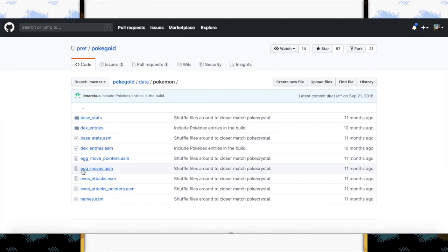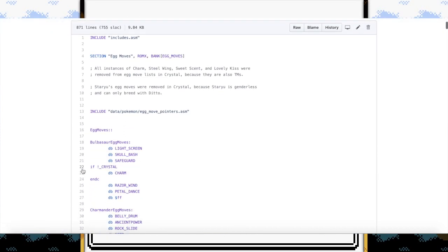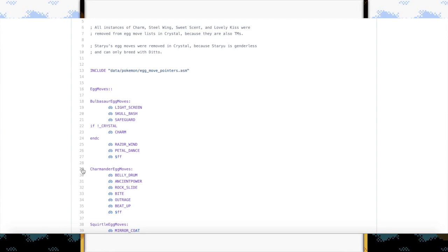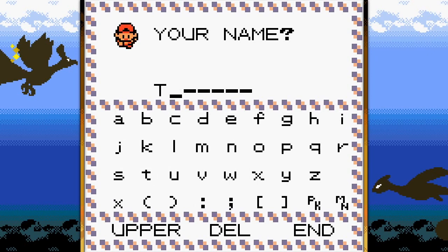Let's check out some of the egg moves — these are moves that a Pokémon just hatched can immediately learn from the jump. Some of these are nice: Bulbasaur had Skull Bash, Charmander has Belly Drum. I can't remember using the breeding mechanic when I was a kid, probably because I didn't really understand how it worked, but I'm sure it would have been useful.